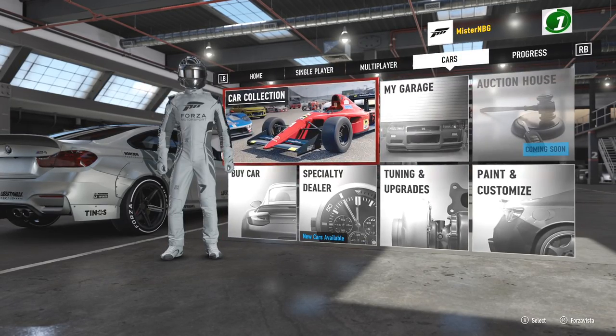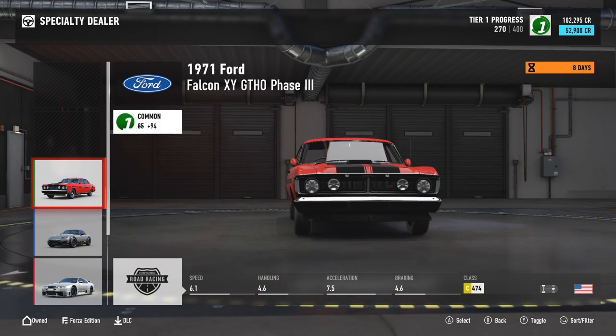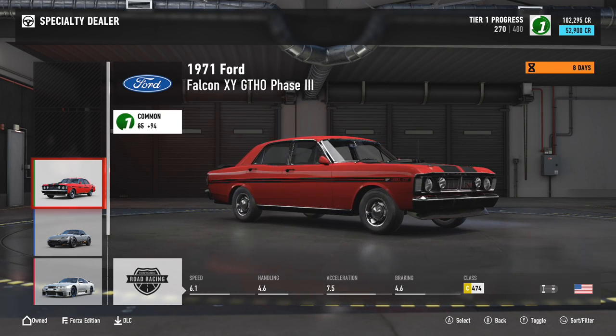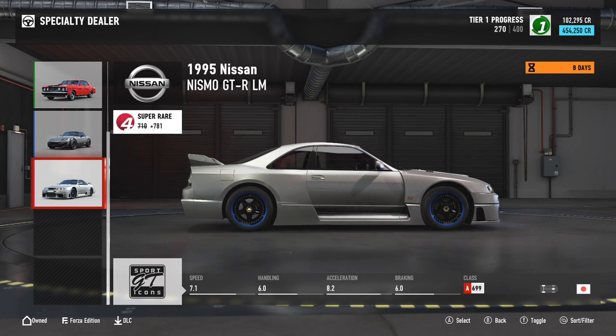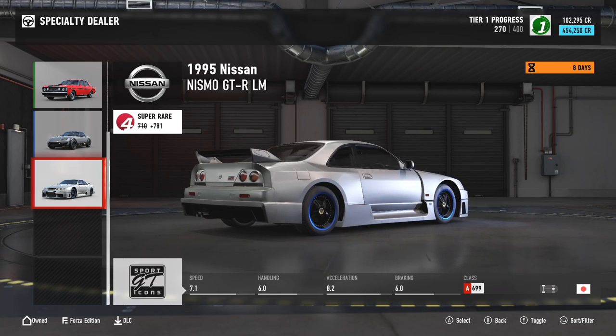Before we start we're going to check out the cars. They cycle every few days, or every few weeks. This game released on the 29th of September. Our goal is to get this bad boy — we have 8 days to do it, it's $450,000. Our credits? We only have 102.